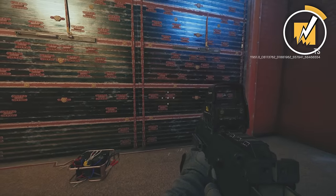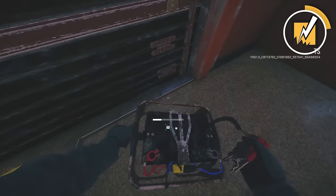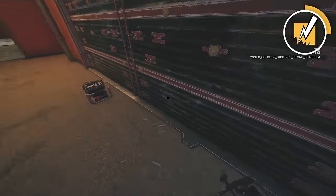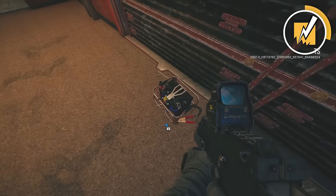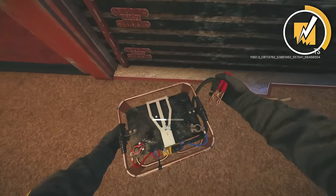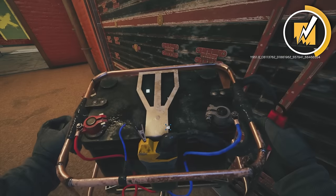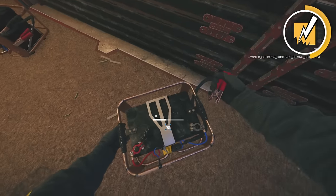If you're trying to Bandit trick, it makes more sense to put your Bandit charges on the outside of the wall when tricking instead of on the inside of the double wall. This is because if you're trying to Bandit trick and one of your Bandit batteries goes down, it's a lot easier to just look at the side of the wall and place your Bandit battery down.